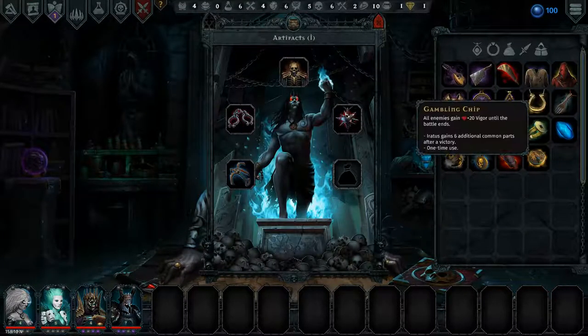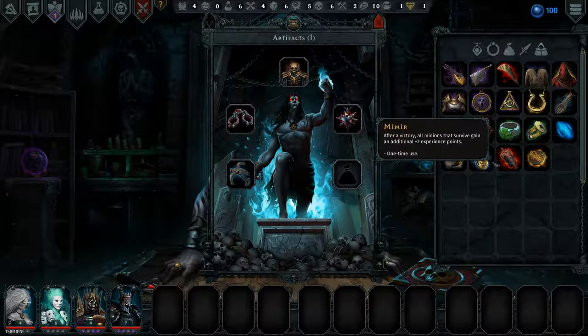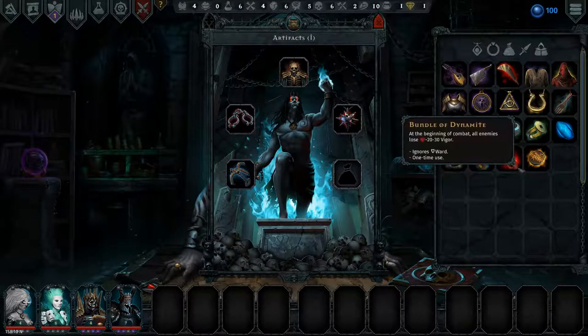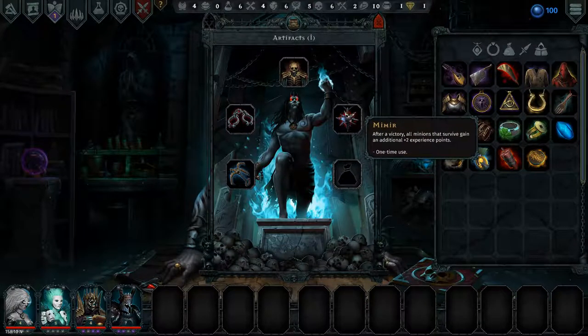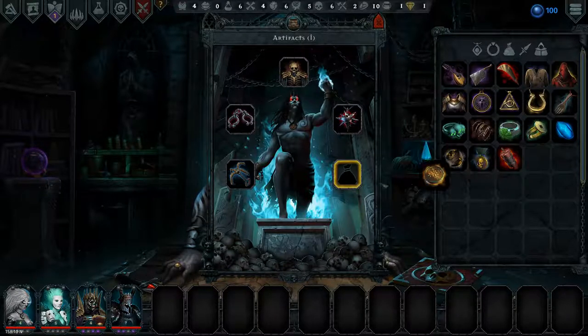Let's have a look. The gambling chip: plus 20 vigor until the battle ends. Iranis just gains 6 additional common parts after a victory — that's really nice. I forgot to put the Mimir on, which I really should have, for the extra experience chance. But we are going to use the gambling chip.